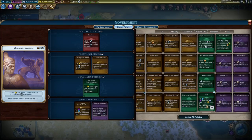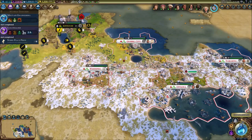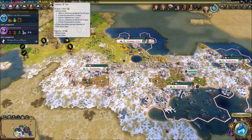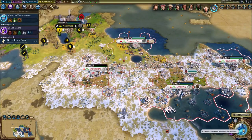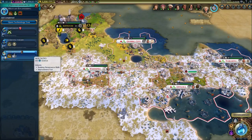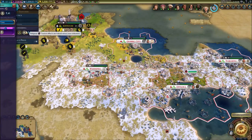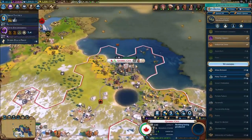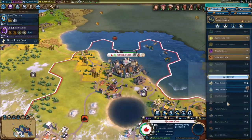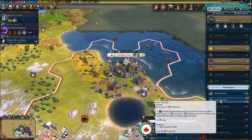Look at this frigate for the barbarians — interesting. For the new policy, we get plus two science, culture, and gold from each city-state we are suzerain of. Let's get that. Look at the amount of money I'm getting right now — 304 gold per turn, ridiculous. We can get musketmen now but we're going to go with siege tactics and civil engineering civics.